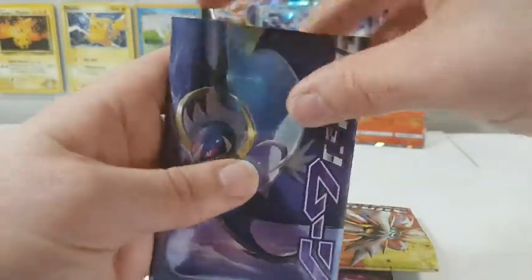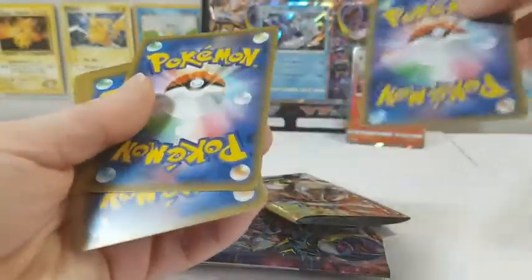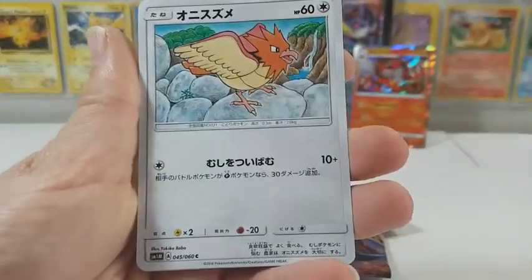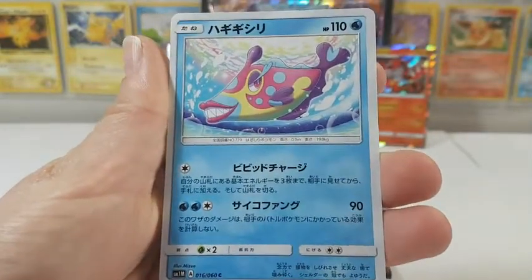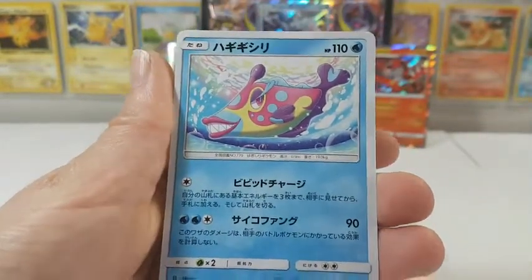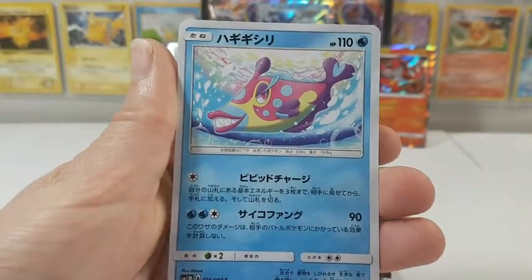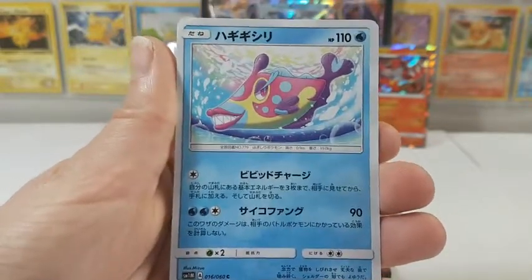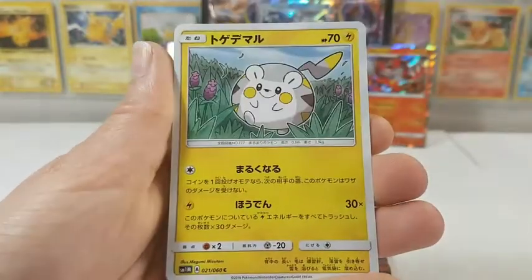All right guys, we're going to open them up in the same order we have been, with the Lunala first. Here's to hoping we can get some good luck rolling. In this one we have Spiro and I do believe that's a Bruxish. This actually reminds me — if anybody has ever played Dark Cloud, do you remember the big fish with the big red lips? That's what this Pokemon reminds me of. Love that game, by the way. Amazing. Definitely need to play it.